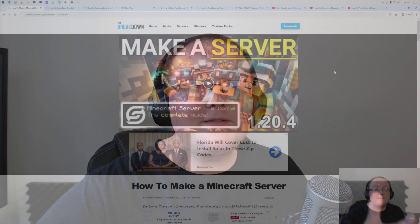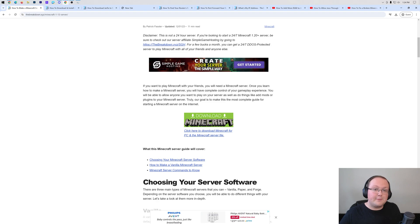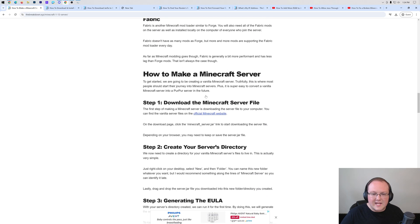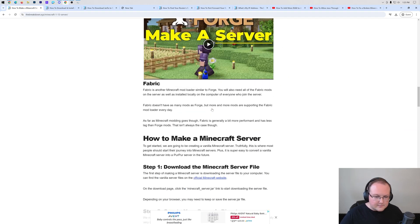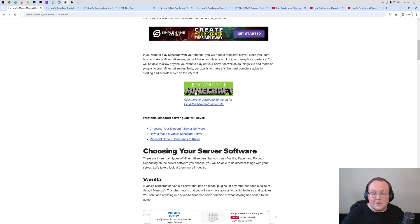Nevertheless, if you don't want to use Simple Game Hosting, that's where this video comes in. We also have a text guide which covers vanilla, PaperMC, all that stuff you need to know about making a server - even port forwarding is covered there. But if you're following along with this guide, let's go ahead and scroll down and click the Download Minecraft button.